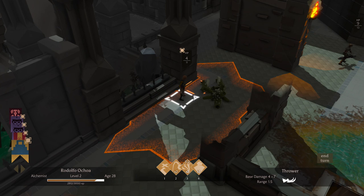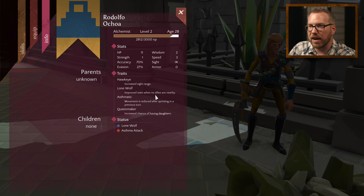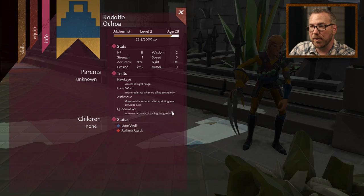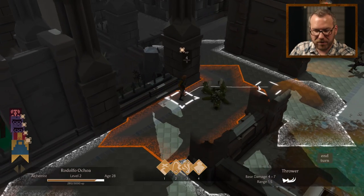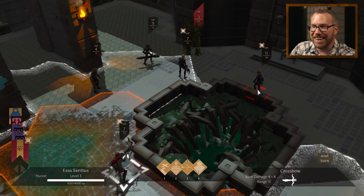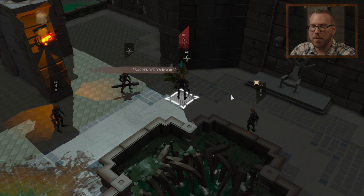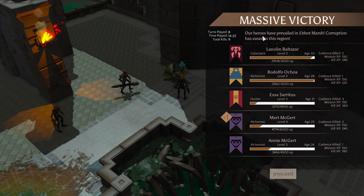This character has a couple of interesting traits. The 'Lone Wolf' trait gives them a big buff when there aren't any allies nearby — really good on Hunters you send off by themselves to sneak around and ambush. You'll also see Rodolfo has an asthma attack. Being asthmatic is actually a genetic trait — after you do a double move, you'll get an asthma attack and won't be able to move as far on your next turn. It's kind of devastating, and these are the things to keep in mind when retiring heroes and marrying them together, since those genetic traits get passed down.